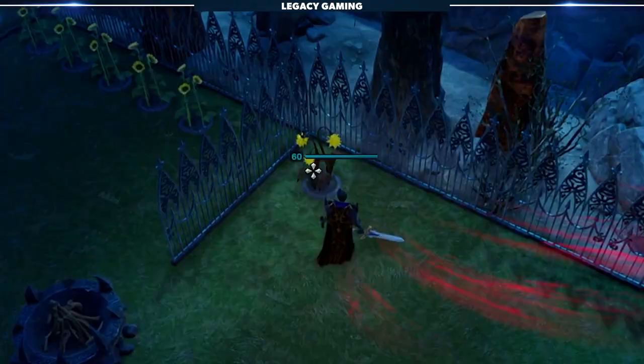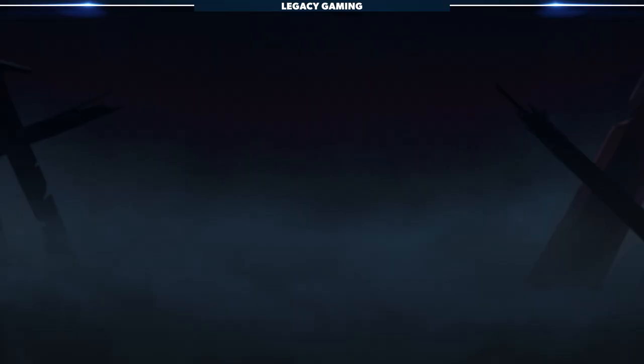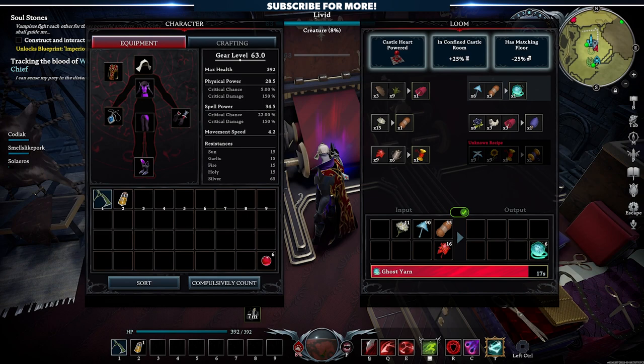Back at the base, plant your Highland Lotus seeds, wait for them to grow, harvest them, and reap the rewards for your toils. These don't give a lot of flowers, so make sure you're utilizing both a vegetation-based weapon like the slashers or sword, as well as a solid worker buff for that extra 30% yield — it'll make a huge difference in the long run. Once you've got your Highland Lotus, take it over to the loom, mix in some silkworms and cloth, and you've got yourself a silk production line ready for the endgame.